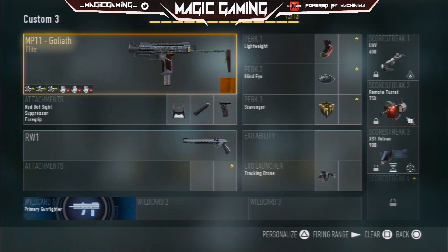This is the Goliath edition, but it doesn't really matter — a normal MP11 performs really well as a rushing gun. If you're not a rusher, I wouldn't recommend this, because with rushing in this game you're flying up in the air and then dropping down right in front of someone, and you need a close quarters gun. This one's freaking awesome.